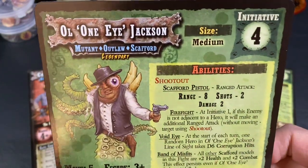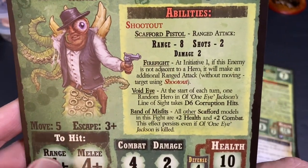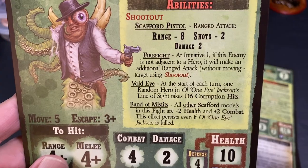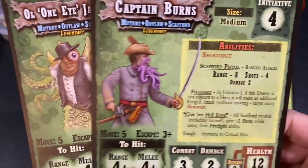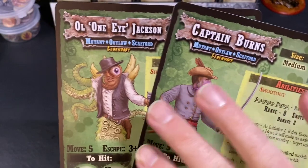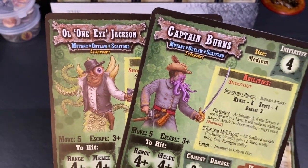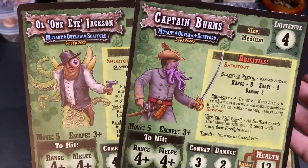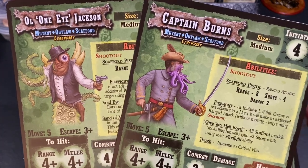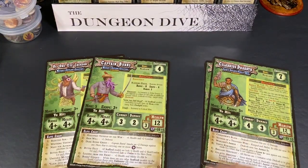Then we have Old One-Eyed Jackson — really cool drawing, I love him. He has a void eye and a band of misfits, and he augments other Scaffold models. I'm assuming they're also selling bespoke custom minis for these guys. I probably won't be buying them; what I'd likely do is use a normal model and mark it with a token saying 'this is Old One-Eyed Jackson' or 'this is Captain Burns.'